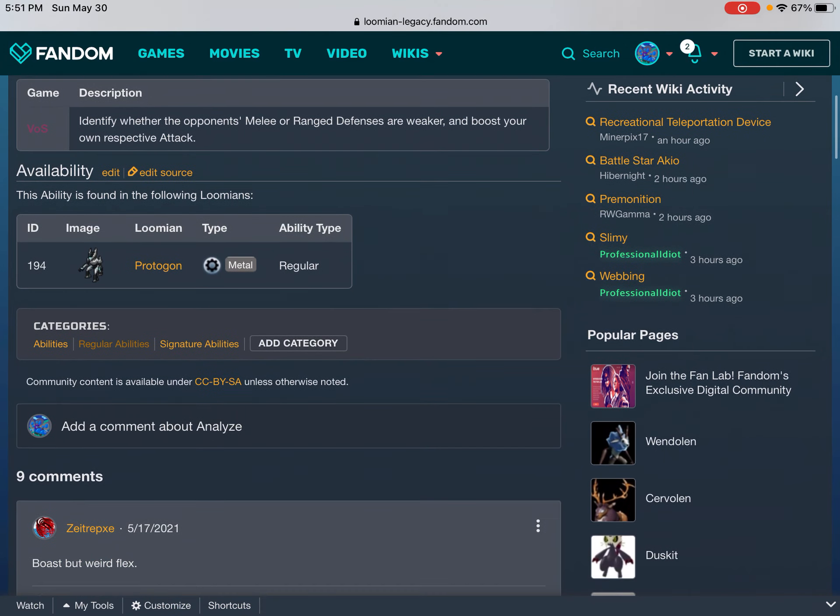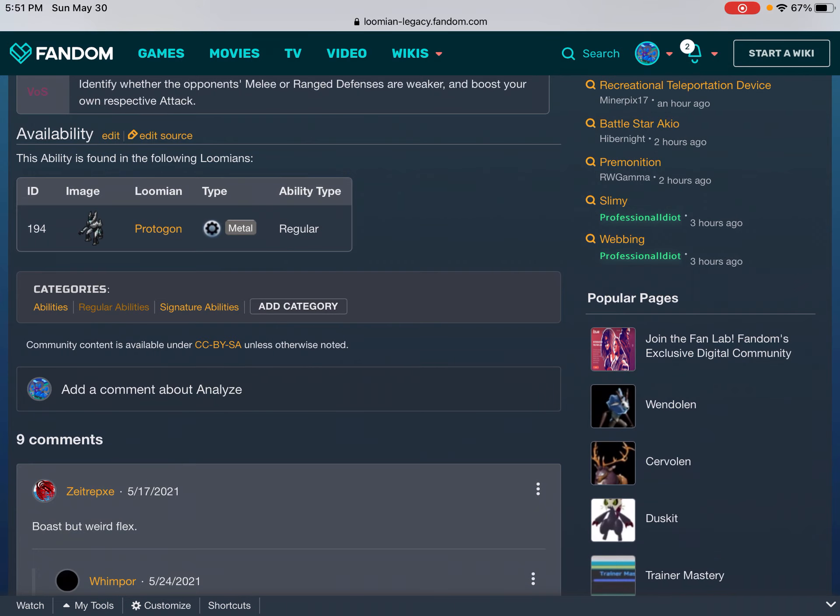Availability: this ability is found in the following Lumians. ID, Image, Lumian Type, Ability Type: 194, Protagon, Metal, Regular.